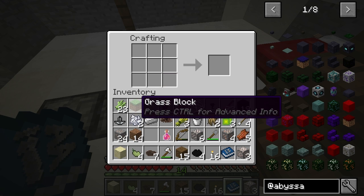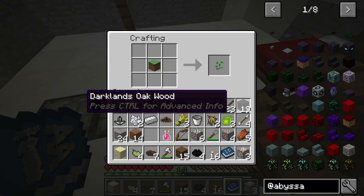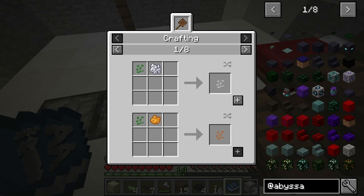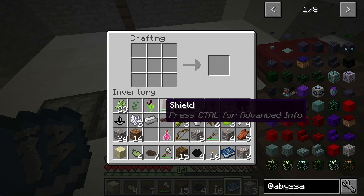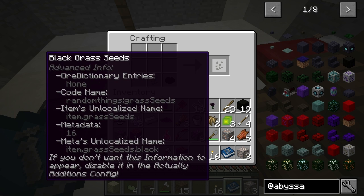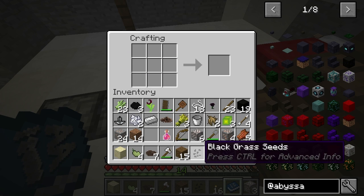I can do other things with this too. I'm going to make that into grass seeds, and I'll have the choice to mix it. There are some random things — I think it's a good point here.